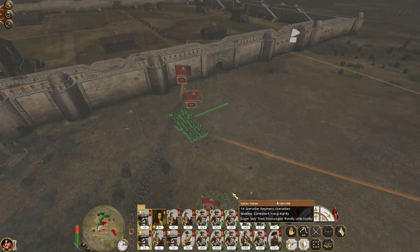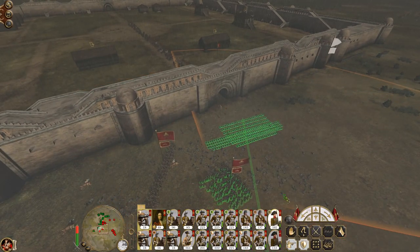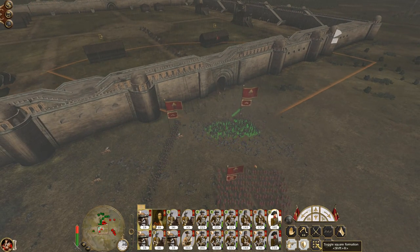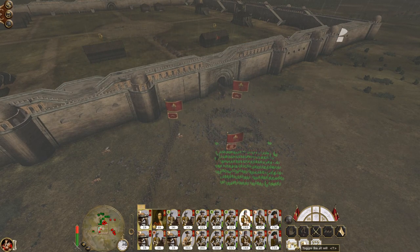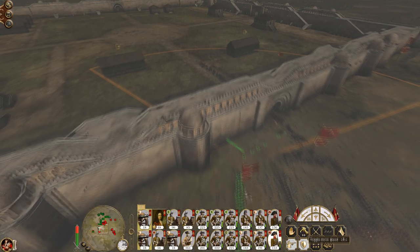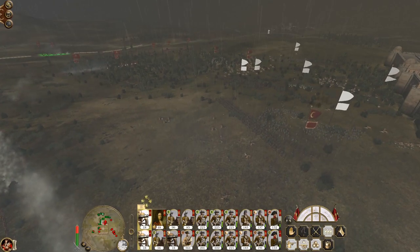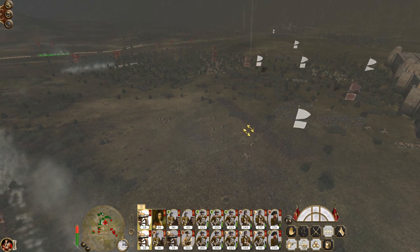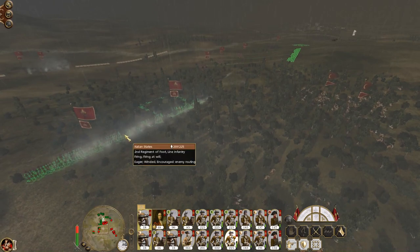Some horsemen are coming in, so you guys better run and drop into square formation. The garrison troops are fairly poor. You guys are about to get a massive camel rush, so form on the square.